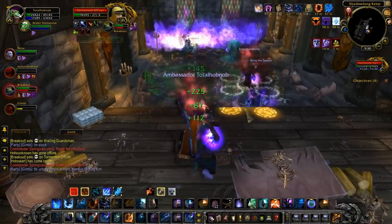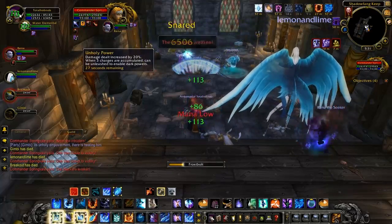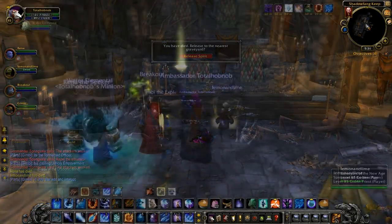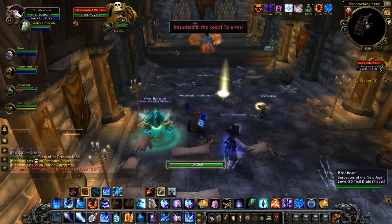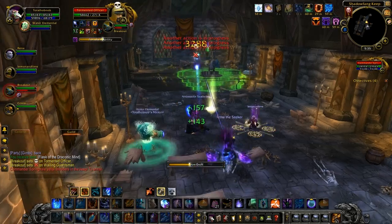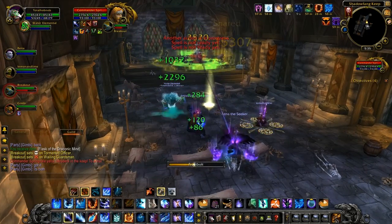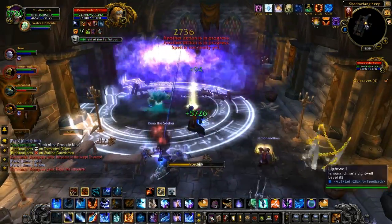We're just not doing well enough in terms of DPS. We end up losing one DPS fairly early on in the fight, which means we're totally boned, because you have to have very strong DPS on those adds. If you don't focus them down and split your DPS — which is what was happening in the early attempts — you'll end up in massive trouble. It's imperative that you kill one very quickly to avoid getting those extra stacks of Unholy Empowerment.